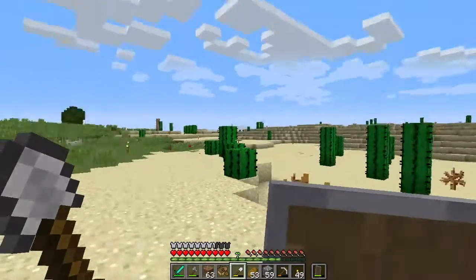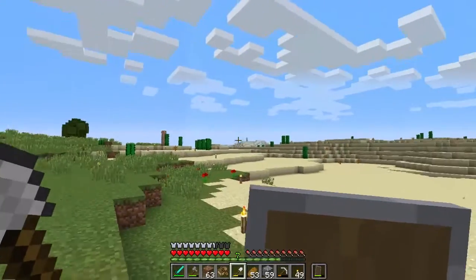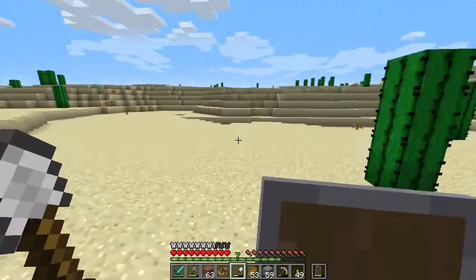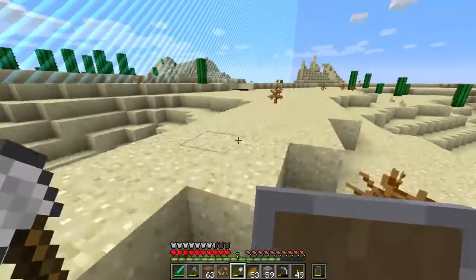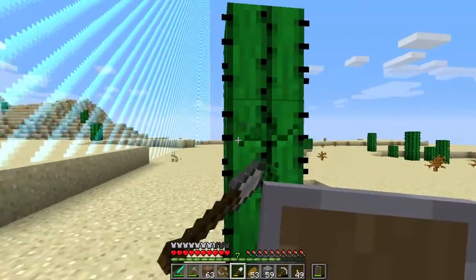Now where'd the border go? I'm sure we just saw the border. Yeah, there it is over there. It's running near the border — we could just run along it to the corners, the four corners of the world. That's what we could do. And along the way, get more cactus. This is brilliant.